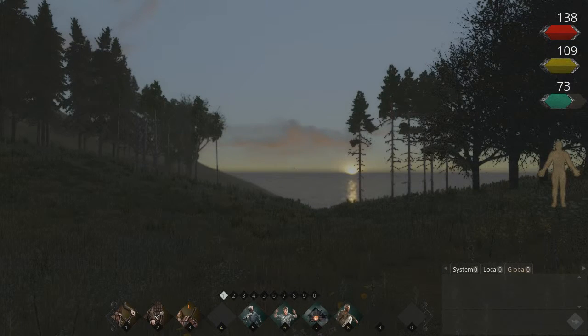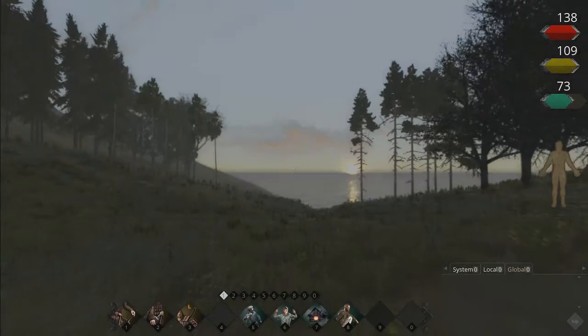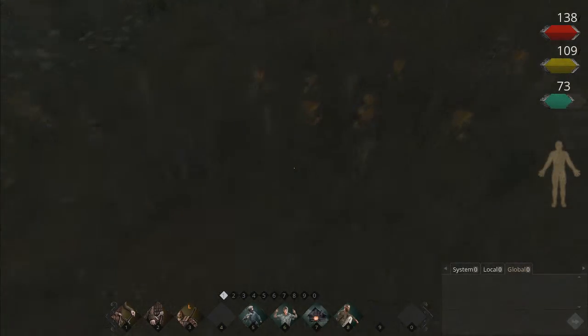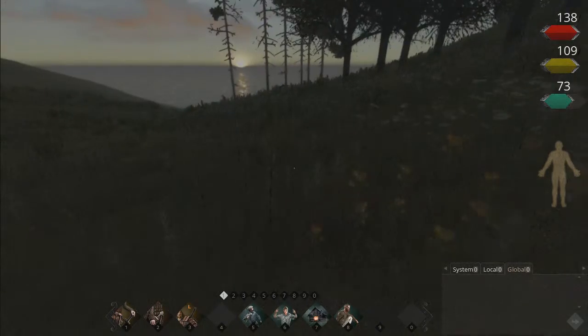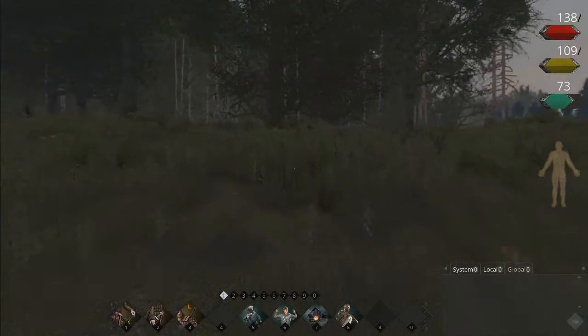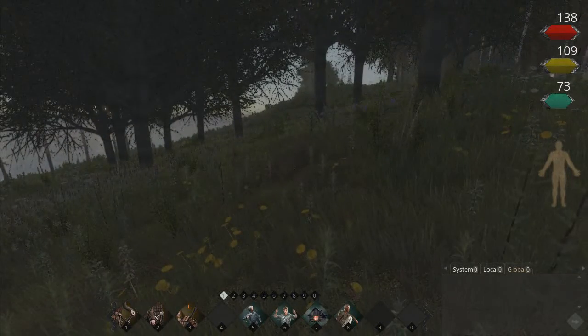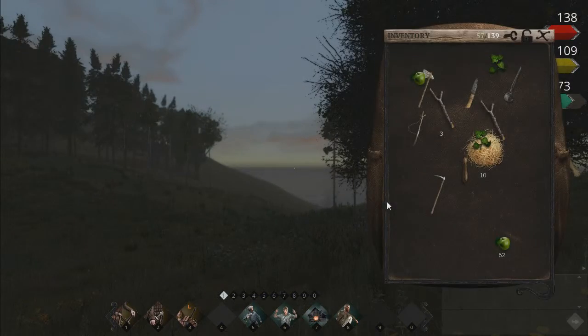Hey guys, Wilson here back on Life is Futile. Today I'm going to show you how to make a snare, which I had a little bit of trouble with because I didn't know how to set it down or anything like that. You're going to want to get 10 grass, about 7 sticks, and an apple or more if you want to create several snares. Get all of that and open up your inventory.